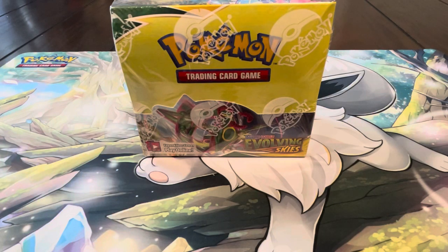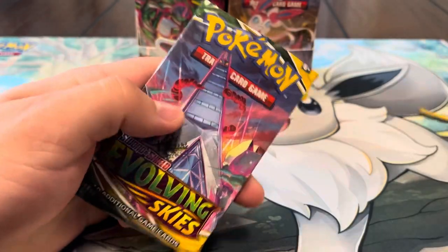Hey, what is up you guys! In this video we're going to be opening up another Evolving Skies booster box. You guys already know this is probably one of the best sets of the Sword and Shield era. We're still missing so many rare cards, especially the Eeveelutions, the Dragonite alt, the Rayquaza alt, and the other alts in the set. Hopefully we can pull some of those rare cards in this video. Let's open it up!